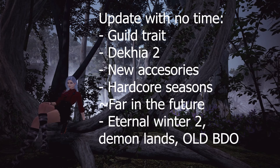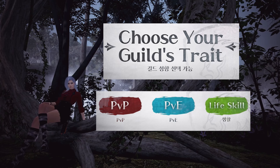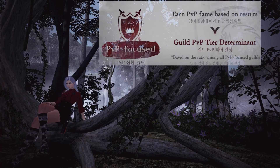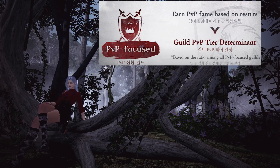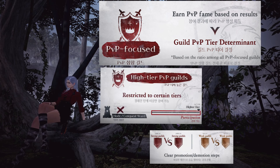After Land of the Morning Light and Termian, they announced new things with no designated time. The first is specific guild traits — a new system that allows guilds to pick from PvP, PvE, or life skill traits and gain experience for whatever they pick. Guilds will be ranked based on points compared to other guilds that picked the same trait. If you choose PvP, you gain points from winning Node Wars, Siege, Guild League, RBF, War of Roses, or Arena of Solaire. Rewards are both visual and gameplay related based on guild rank. They showed a black dragon mount for top PvP guilds. Importantly, higher ranked PvP guilds can only drop on specific nodes for Node Wars, so promotions and demotions will be a huge deal.